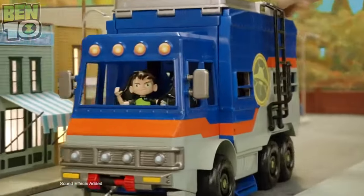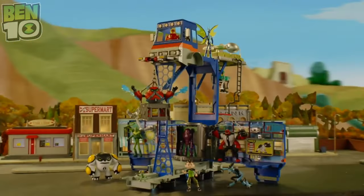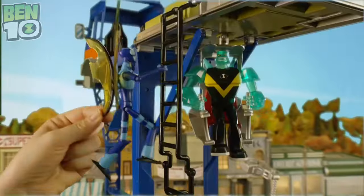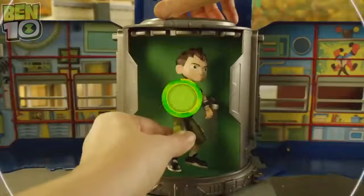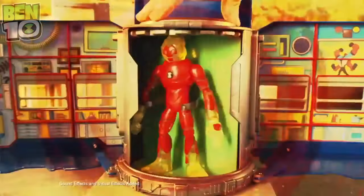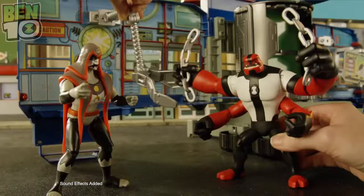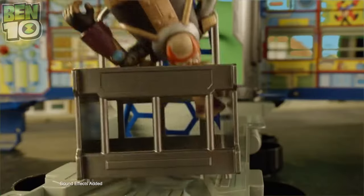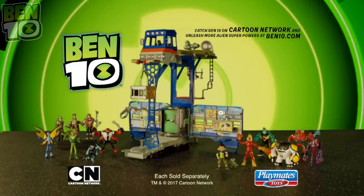It's hero time! Ben 10 in the Rust Bucket that transforms into Ben's alien DNA headquarters — where all of his 10 alien forms defend the earth. When bad guys attack, Ben transforms to become Heat Blast. Diamond Head fires the plasma launcher, Thorons is real handy with the capture claw, and the last bad guy gets snared in the alien invader. Ben 10 Rust Bucket playset and figures, each sold separately.